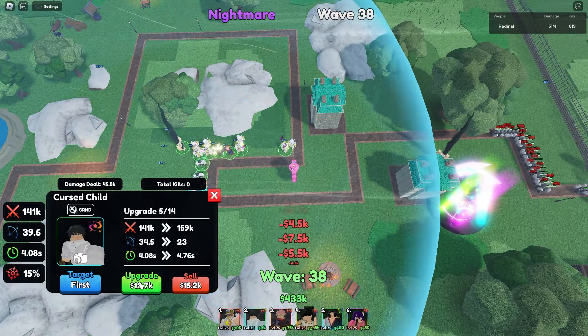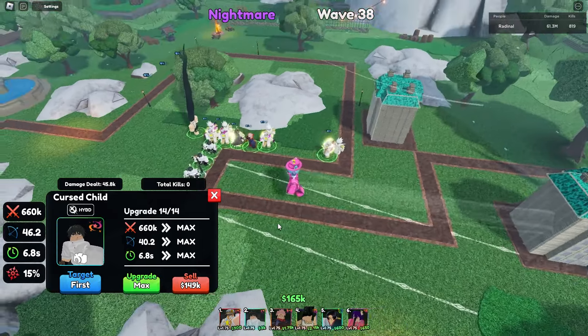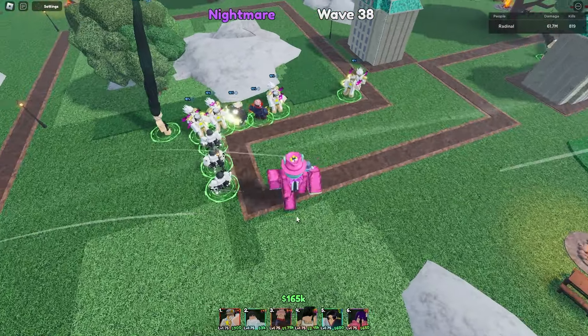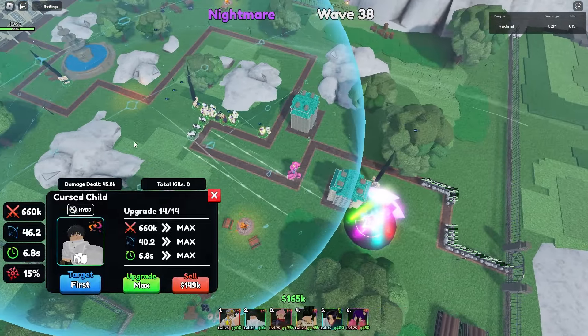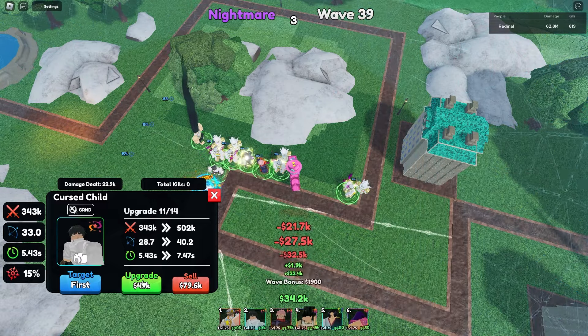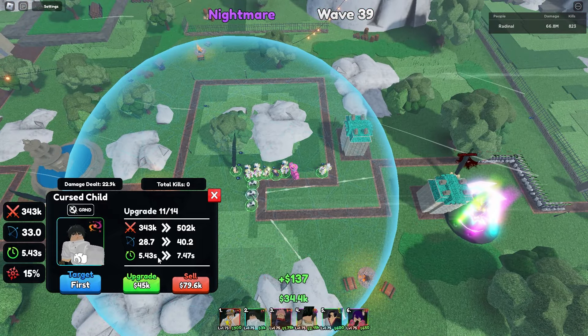Let's go ahead and upgrade one of our Yutas now. He's expensive — doing 660k every 6.8 seconds with 40 range. He is hybrid and line AOE. It doesn't look like he has a status or passive or anything, so he's just doing a lot of damage. I ran out of money — these units are very expensive.